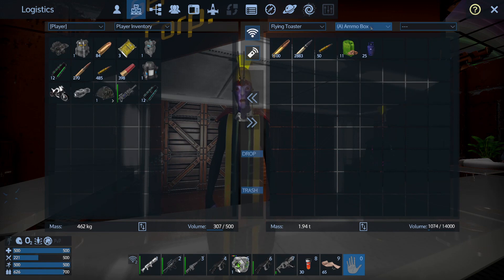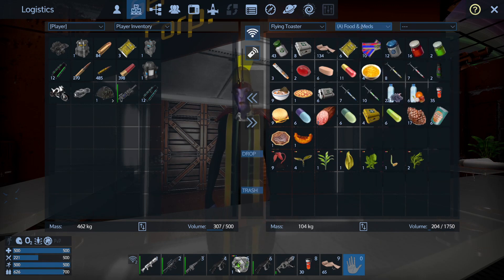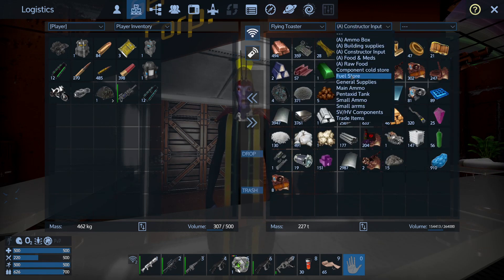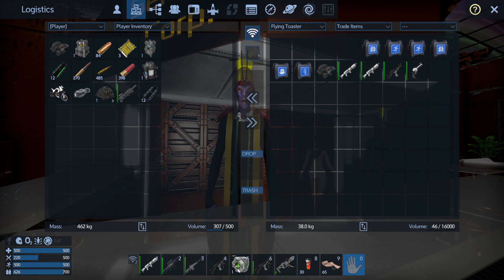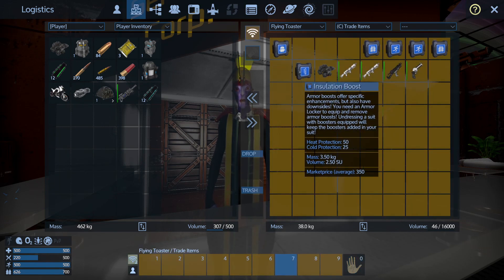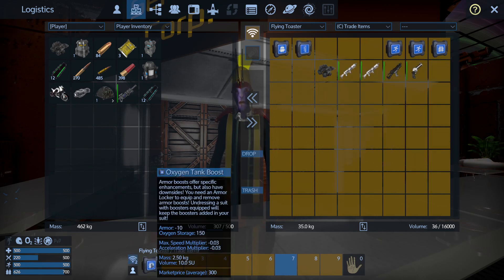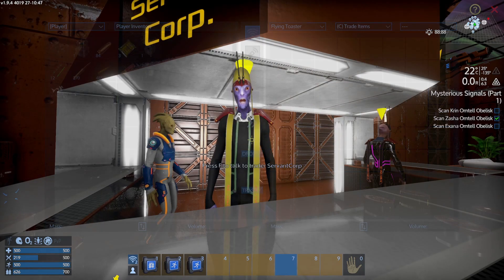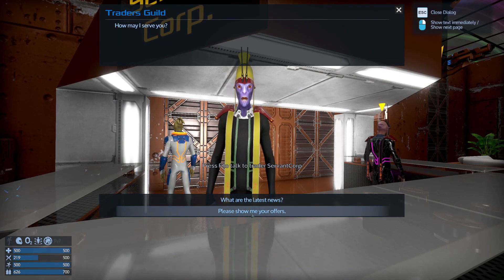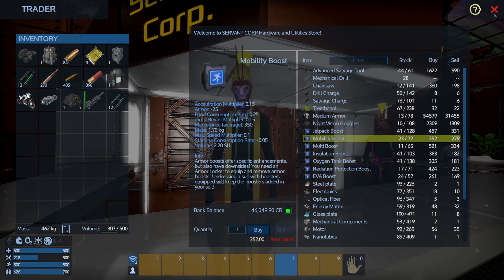I think I've got some more boosts in the Flying Toaster, just can't remember where I put them. Trade items — here we are. Not sure about the storage boost — it could be useful. Insulation boost, we already sold one of those. Oxygen boost, we got a mobility boost. I should sell about two of those oxygen boosts. There's the mobility boost — then we got rid of that.